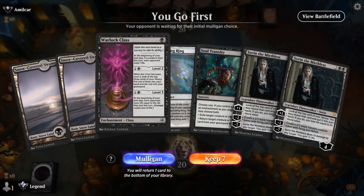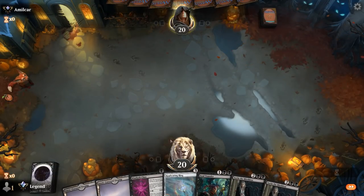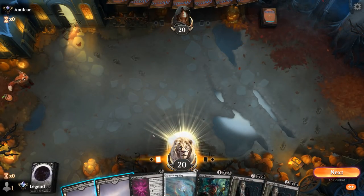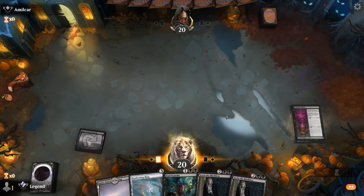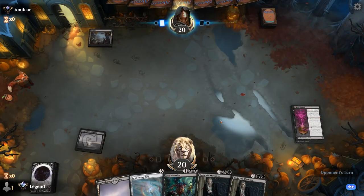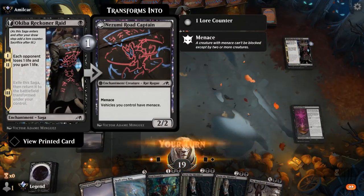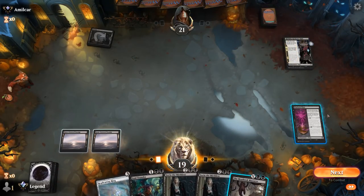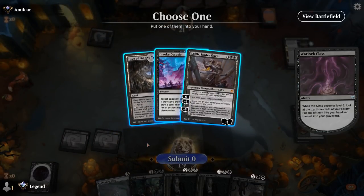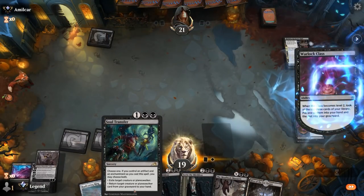We're on the play and this hand seems capable — just need a third land and we're in business. We've got artifact and enchantment to enable Soul Transfer to maybe get back Sorin. Warlock Class can be leveled up to find land 3. Opponent with a Reckoner Bankbuster to eventually make a 2/2 with Menace. Find our land — sadly it's tapped, but I think I still take it. Spider Queen we can Soul Transfer back eventually.